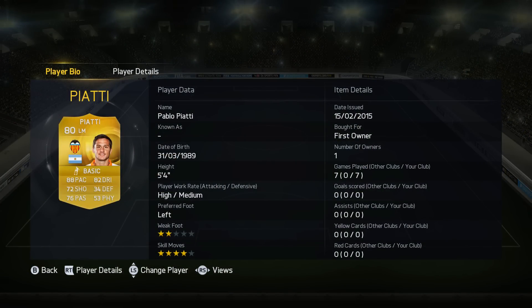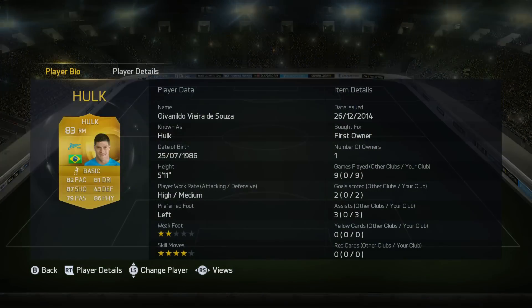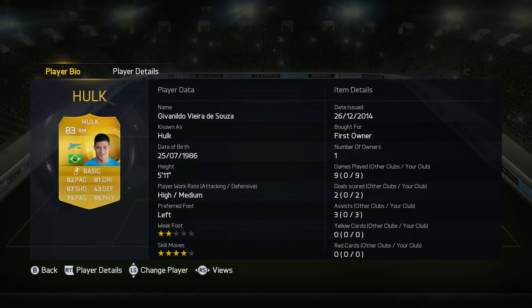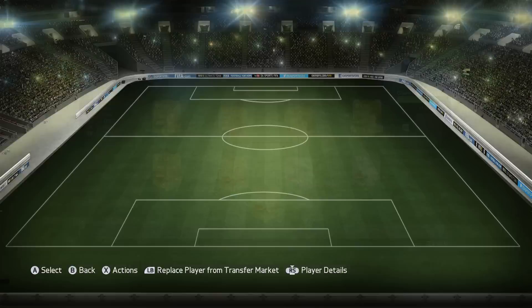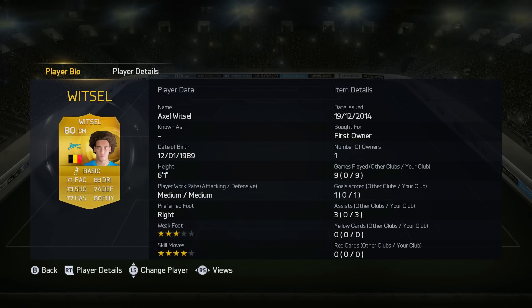That would be absolutely redonkulous, and the stats would be crazy. This is the midfield in this 4-4-2 today. We've got upgraded Pablo Piatti, who kind of does nothing. He's only 5'4", so he's so weak that it's kind of difficult for him to be able to do anything, which is a major problem. You've got Hulk on the right-hand side, who does get involved a bit more. I actually really like playing with him this year. He's very grounded, great dribbling, decent pace, and he feels kind of hench, which he definitely is. And you can feel it in-game as well.